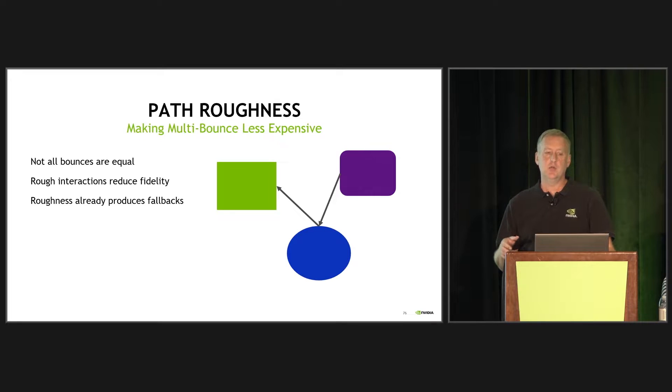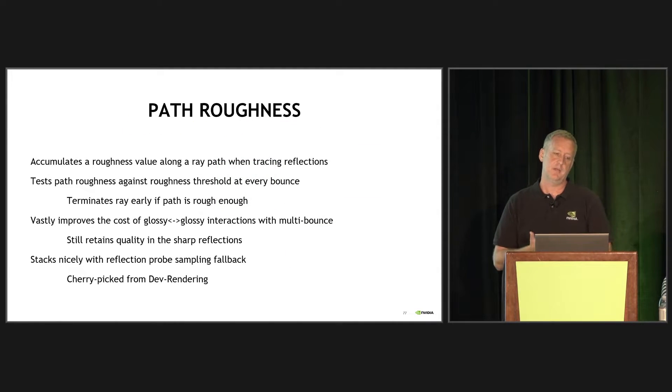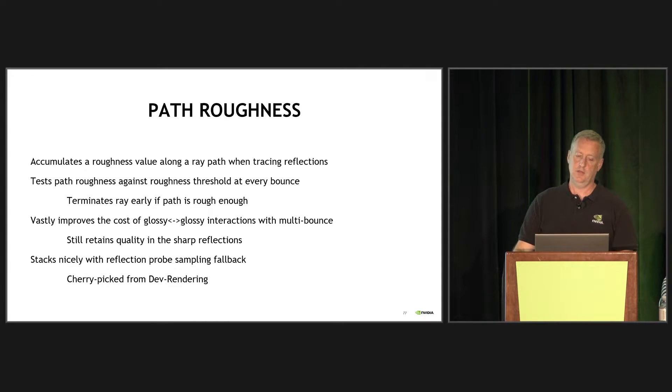Not all bounces are equal because every time you bounce, you potentially hit a somewhat rougher surface, and that reduces the fidelity of what you can see in that bounced reflection. Roughness already has fallbacks to reflection probes and things like that. So as we do multiple bounces, we need to think about what the total roughness across the path is. We've done this with the path roughness optimization — we accumulate roughness along the ray while tracing the reflection and test against the roughness at every bounce, terminating the path early if it's rough enough.